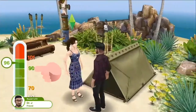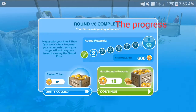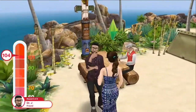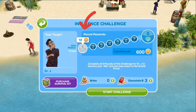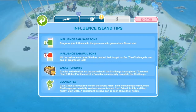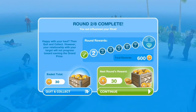Influence bar — failed zone: hit the red zone and your sim has pushed their target too far. The challenge is over and all progress is lost — it's like you are bragging too much and the contestant doesn't like it. Basket credits: credits in the basket are not earned until the challenge is completed. You must quit and collect at the end of the round or successfully complete the challenge.